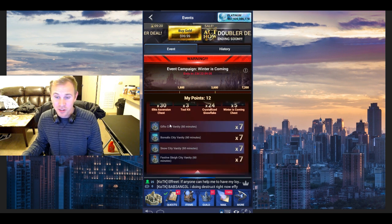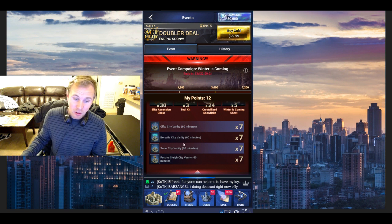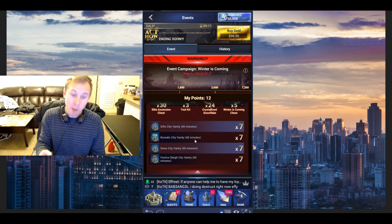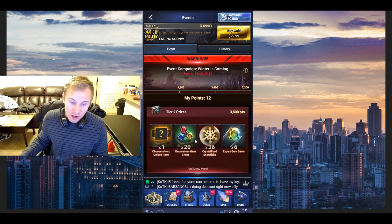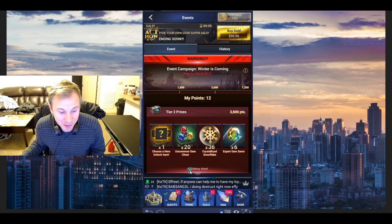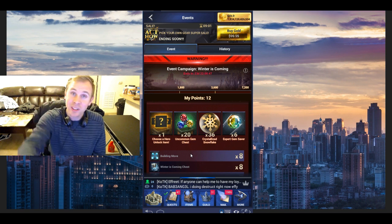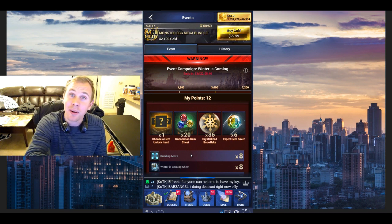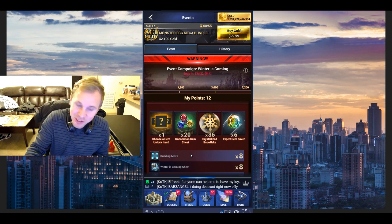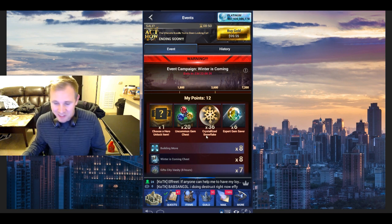But here's what makes this so good, guys. You get toolkits, some kind of empire buffs — temporary empire buffs that last an hour. And — is that a choose your hero unlock item? I think it is! I think everybody that wants it can get a free hero unlock item. So hopefully this means people won't be sending me messages like, 'Hey Brad, can you give me a hero unlock?' You got one right here, buddy — you just got to go after it.